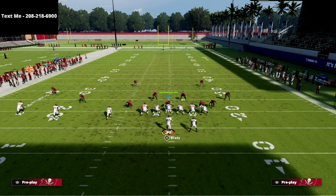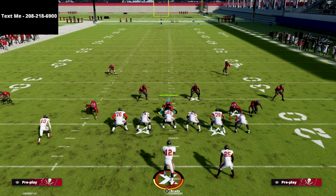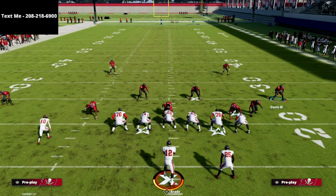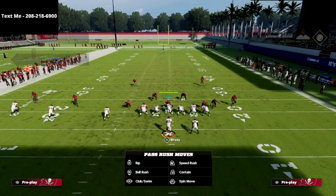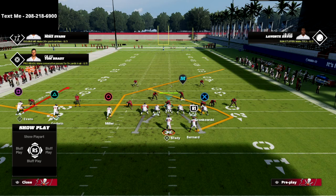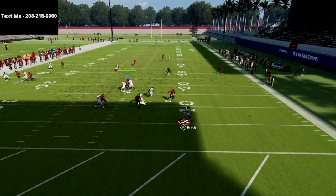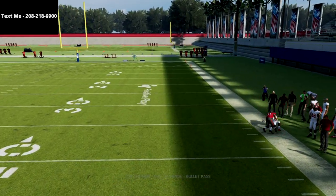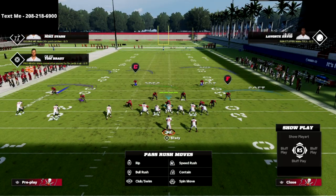Let's say they go to the play curl flat. A lot of times people like to take the tight end and put him on a little drag, trying to get crossing action over to circle, but the match coverage does a really good job of just pushing this route to the sideline and forcing this concept out of the way.